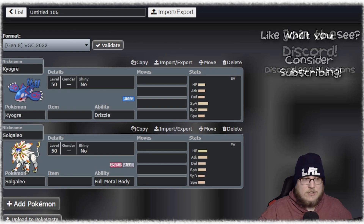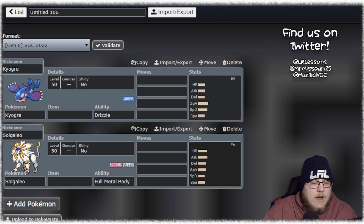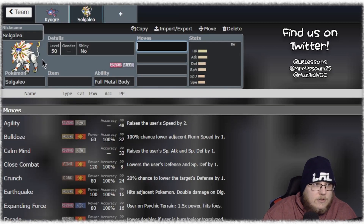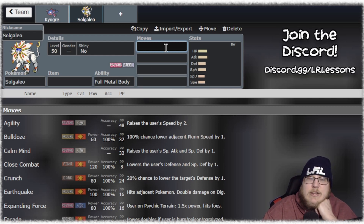Let's start with Solgaleo and Kyogre. If you listened to the podcast on Monday, I ragged on Solgaleo hard — I think this Pokemon is terrible. Zacian does everything it wants to do without being super committal with Dynamax and whatnot, and I think you really, really have to know your ins and outs with Solgaleo.